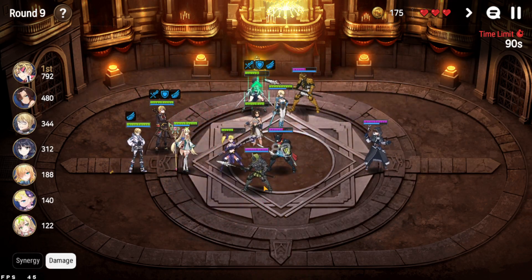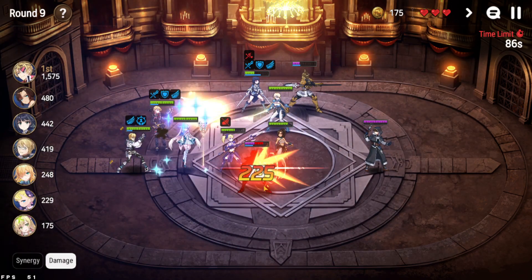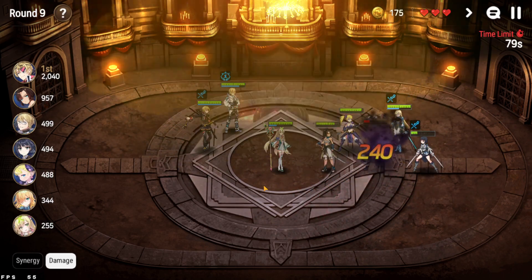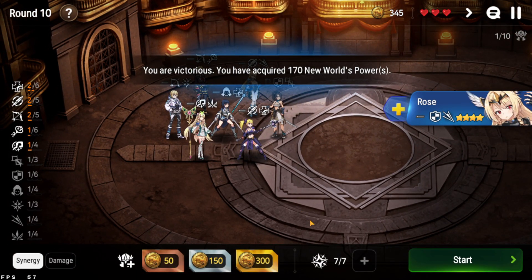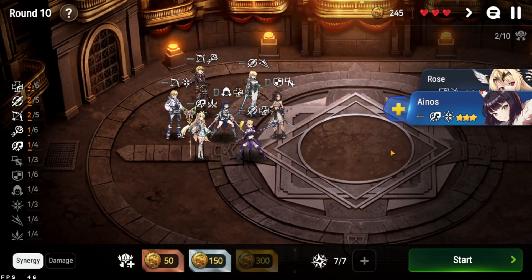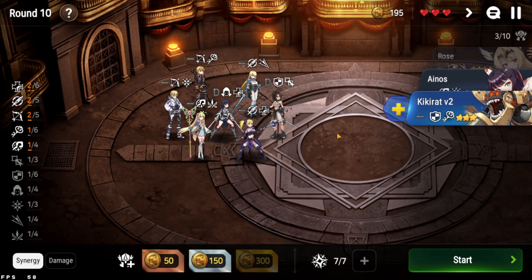Round 10 versus the Hawk is tricky. You either have enough firepower to pretty much obliterate Hustle at the top and the Hawk in the middle right away, or you'll have to struggle for a bit. For this comp we don't have that many imprints. I'll go for some — Kirikat is very good too.